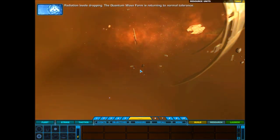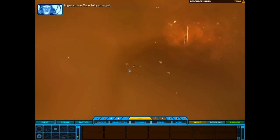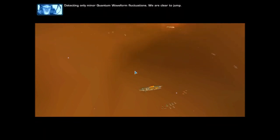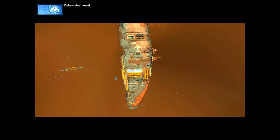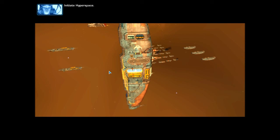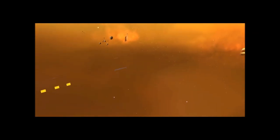Radiation levels dropping. The quantum waveform is returning to normal tolerance. We are now clear to enter hyperspace. Hyperspace core fully charged. Detecting only minor quantum waveform fluctuations. Initiate hyperspace.